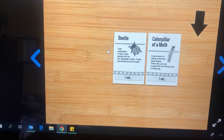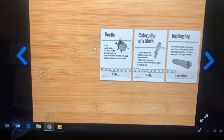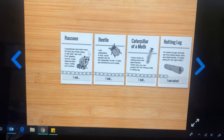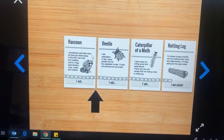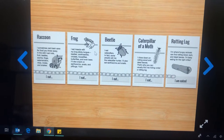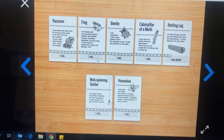You can add to the end of this chain by asking, well, what is the caterpillar of a moth eat? By reading the card, you'll find out that they eat rotting wood, like this log. You can also add to the other side of the chain by asking, what eats beetles? One animal that eats beetles is a raccoon, so you could add a raccoon to the beginning of the chain. If you're really sneaky, you can look for ways to make a chain longer from the middle by asking yourself, what else eats beetles? It turns out frogs eat beetles, and raccoons eat frogs. Now there are more than four cards in the food chain, and for a food chain this long, you'll get bonus points. You can make more than one food chain at a time, too — make as many food chains as you can.